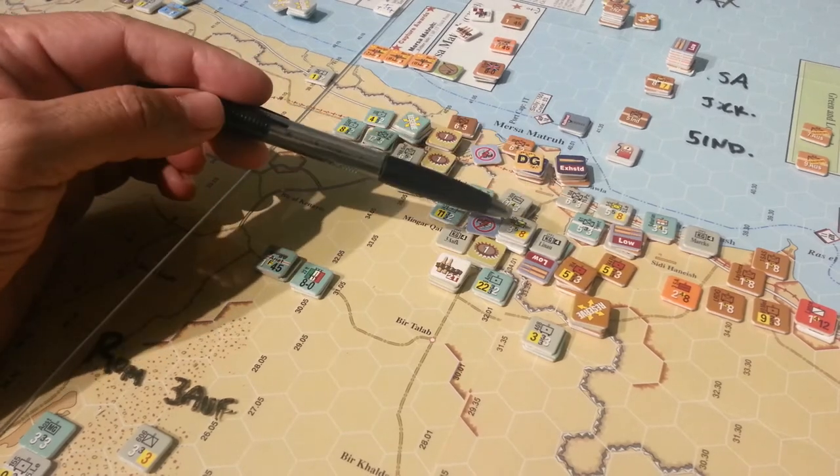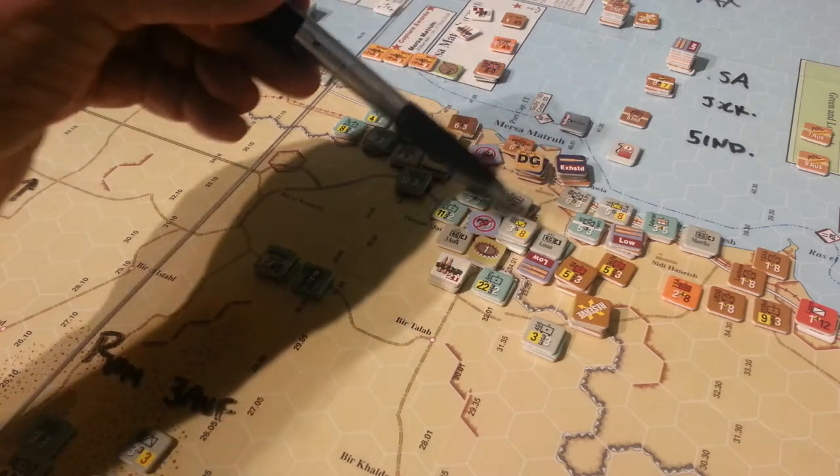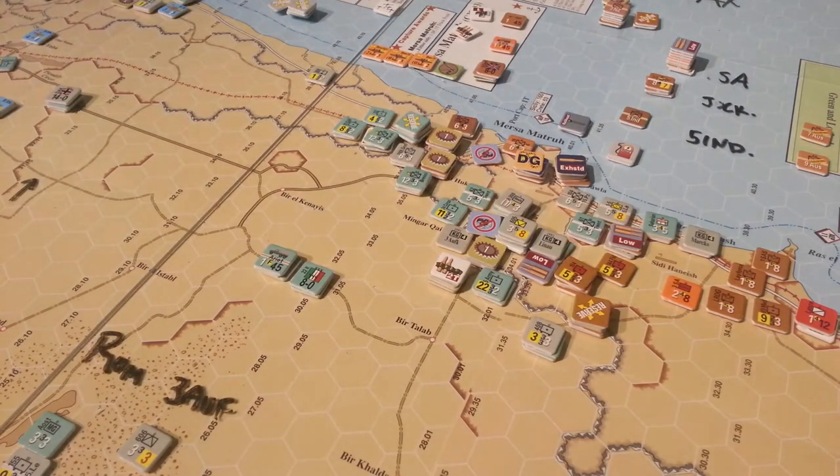I then went through the exercise of looking at whether or not it was worthwhile — because these guys were pocketed and out of supply — to do a breakout. I did all the calculations, rolled all the dice, and had another look at the attrition table. I realized you have a higher percentage chance of surviving an attrition roll as a Commonwealth player with these units, because they all have quite good action ratings — typically fours. When you roll on the breakout table, even with the plus-one DRM, that only brings you to a 50-50 chance of not being eliminated, plus the penalty of being off the mat until you return as a reinforcement.